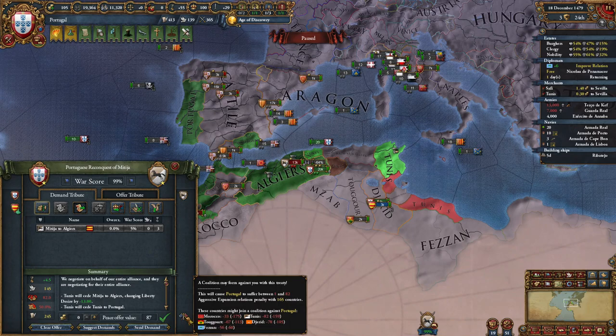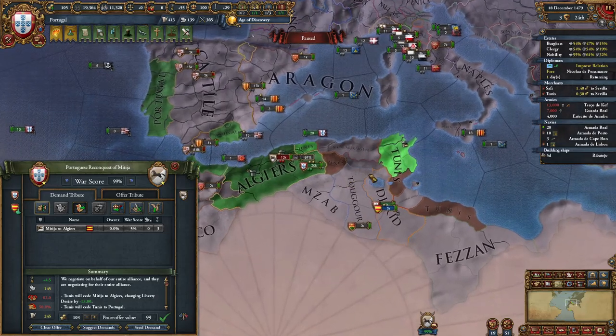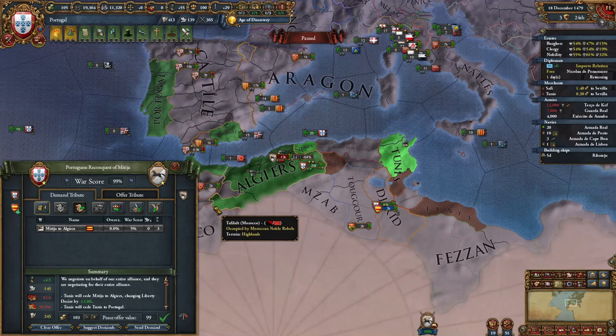I do have truces with all of them, which I am truce juggling anyway, so the Mamluks and Ottomans aren't joining. And even if they did, they probably wouldn't declare. So I'm going to be taking all of this from Tunis — take as much as you can. Maybe Tunis are bigger in your game, maybe smaller. Take as much as you can.